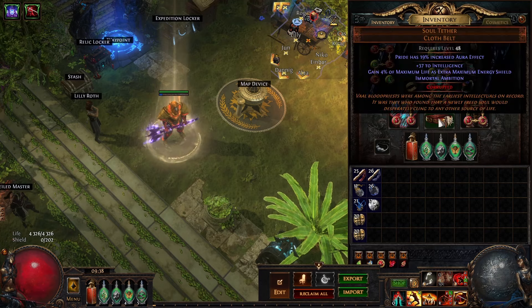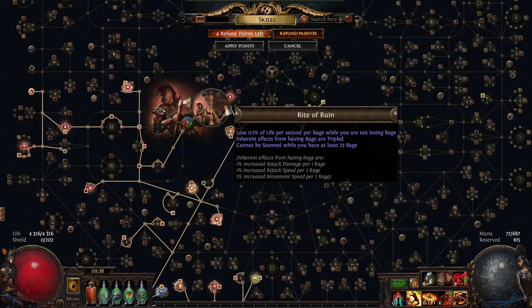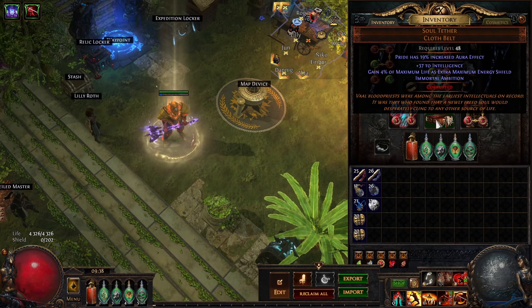For the uniques I'm using Soul Tether for Overleech to help against the degen from Rite of Ruin. I got this Pride Corruption for just 10c — there wasn't a lot on the market but if you can find it, it doesn't cost practically anything. You can get Determination as well but I didn't find any of those on the market, so you can just use a regular one.